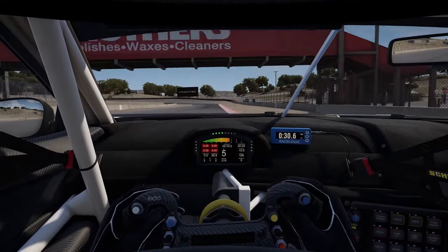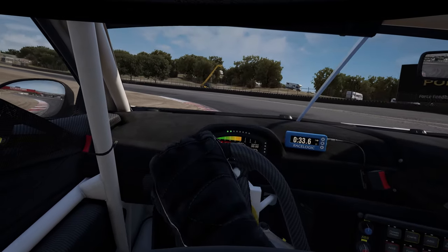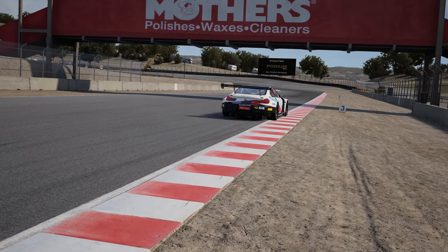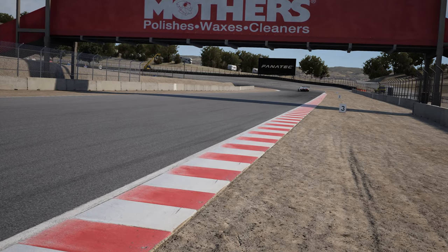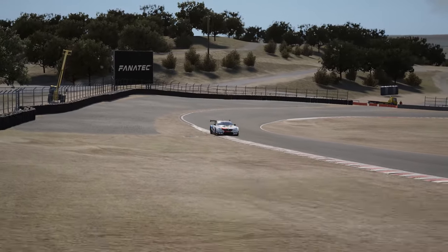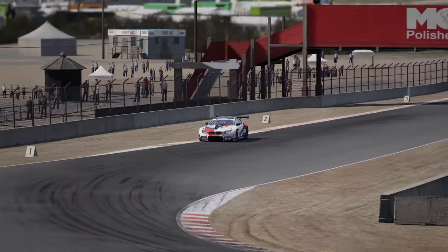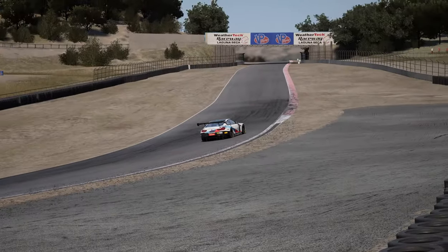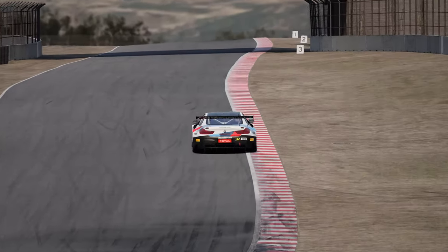For turn 4, brake with two wheels on the kerb just before the 2 marker. Turn in towards the end of the kerb, changing down to 2nd and using the banking of the corner to pull yourself in towards the inside. Avoid the sausage kerb on the inside but put your left front tyre on the stripy kerb straight after it for the perfect apex. By this point you should already be on the power, using the camber to hold you in place. Grab third gear on the exit as you utilise all of the kerb.